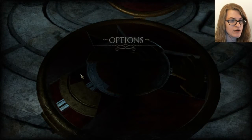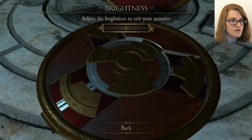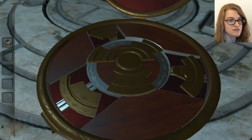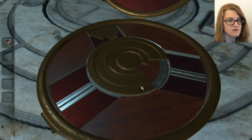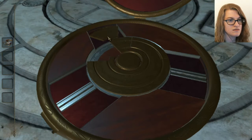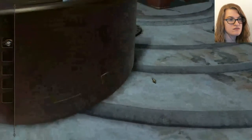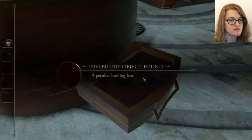I need to turn up the brightness for myself. Screen brightness. Up. Okay, thanks. That's a lot better. Wait, now I can actually see. If I could click the right damn thing. There we go. Slide opens the drawer. I got a peculiar looking lens.